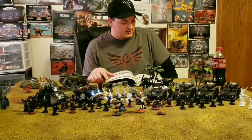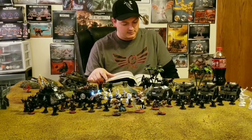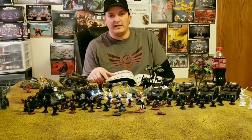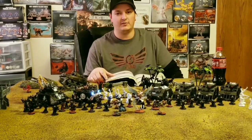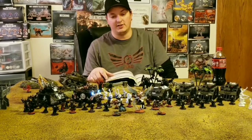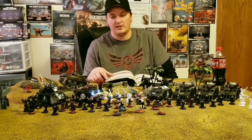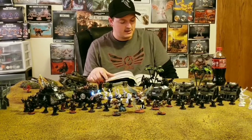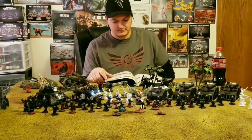The Mistress of Repentance — what can you say about her? She's cheap and she's great. The neural whips aren't super great, but you're not taking her to fight in combat — you're taking her to buff your Repentia. She doesn't take up slots in a detachment that includes Repentia, which is useful if you need the slots. With Bloody Rose she can get 4 attacks at Strength 4, AP minus 2 — overall not terrible, but the bonus for Repentia is what makes her worth her point cost.